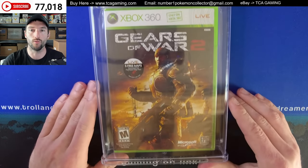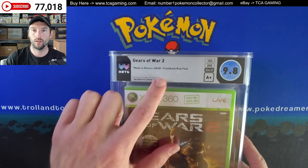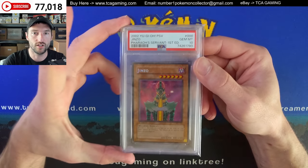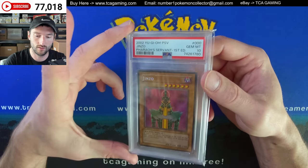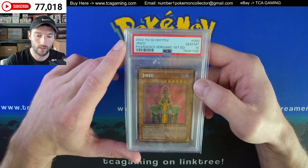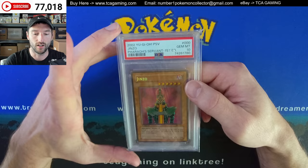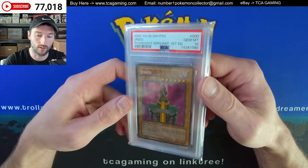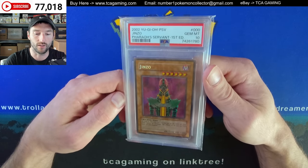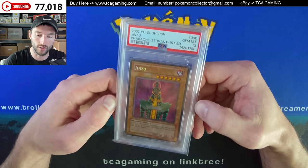The last item on consignment is this Gears of War 2 — I don't know anything about this, but I did list it for them. Wata 9.8, and I used some information like the DNSB. Then I bought this one — another Yu-Gi-Oh card: Jinzo, Pharaoh's Servant, first edition. Man, this thing is clean. I almost bought one of these at the Collecticon this last year from Peter Petty Party. He tops off a lot of the Yu-Gi-Oh PSA registries. I offered 4K for it but he wanted 5K, and I actually won this one for about $3,200–$3,300 on Gixen.